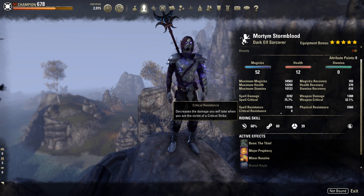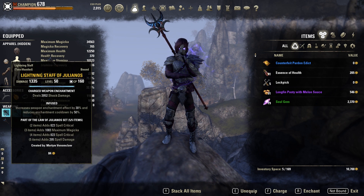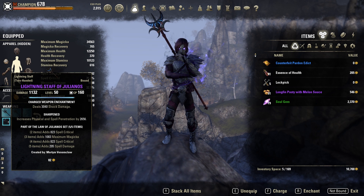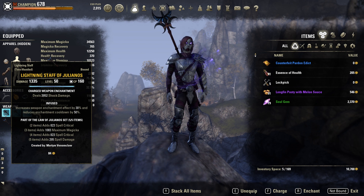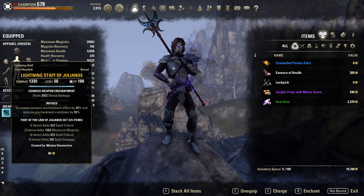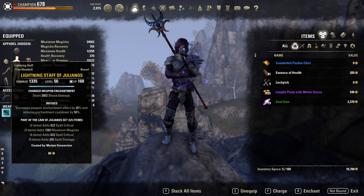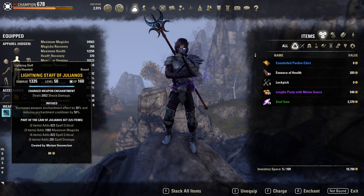Moving on to our armor and weapon setup. Starting out with the weapons, I recommend two Lightning Staffs of Julianos. You want the shock damage enchant and the Infused trait. With Horns of the Reach they actually buffed Infused to reduce the cooldown of the enchantment by 50% and increase the effect by 30% on a gold quality weapon — anything less than that it's a bit smaller. The reason that's really good is because we're doing a ton of shock damage, and shock damage applies the status effect Concussed, which applies Minor Vulnerability, increasing your damage by 8% against that target. With the enchantment cooldown reduced and constant light attacks, it'll do a lot of damage.